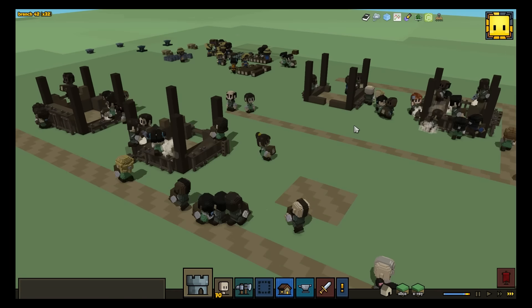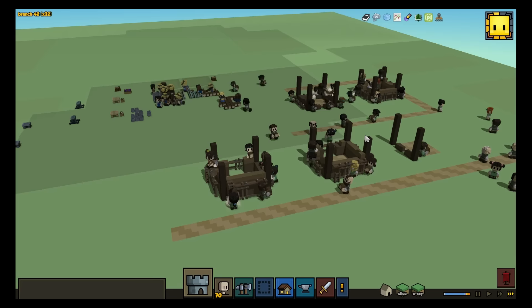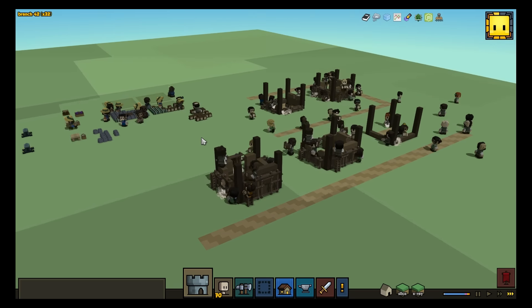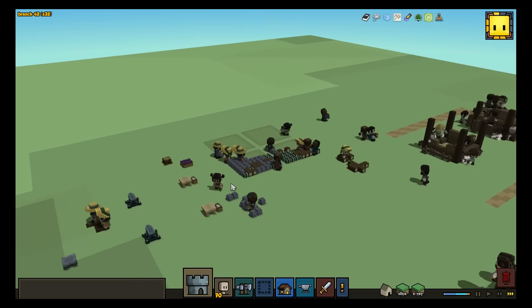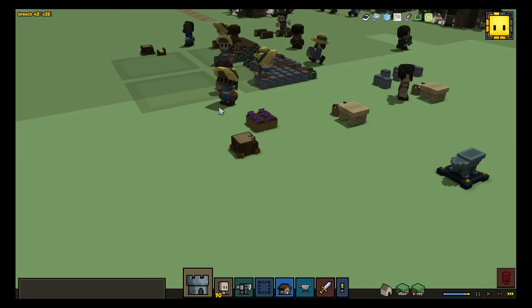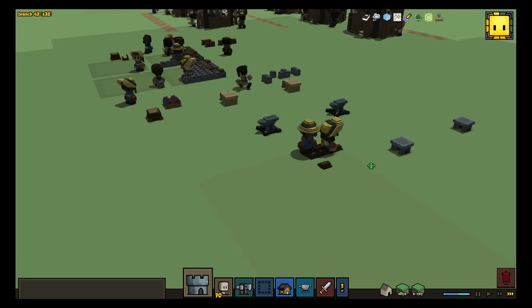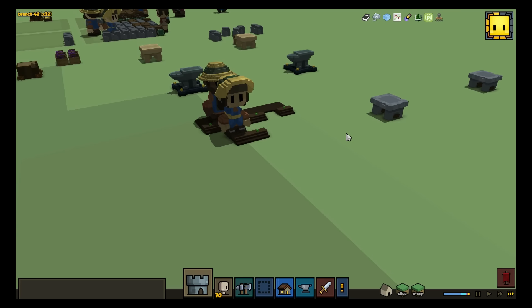As soon as you get to 20 or 30 hearthlings, the game lags out, the UI becomes slow, and hearthlings start standing around doing nothing. Prototyping and testing advanced features in this environment would be pretty much impossible. If we built the features in test worlds and then tried to add them to the game, the game would become unplayable long before anyone actually got to see them. So in order to get to the things that we really wanted to do, we decided to dedicate Alpha 15 to performance optimizations. And that's where Crushinator comes in.